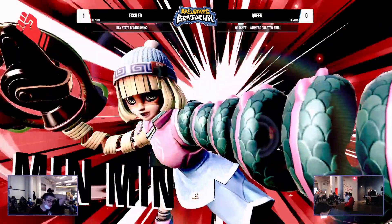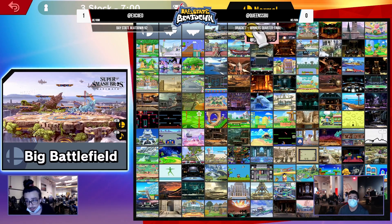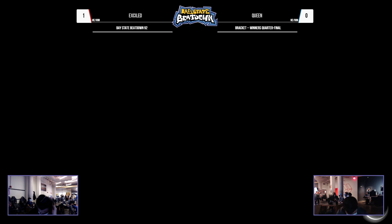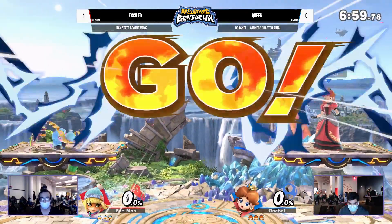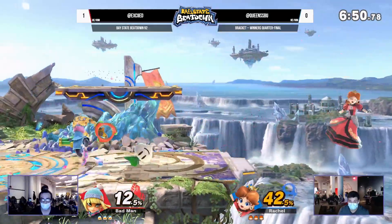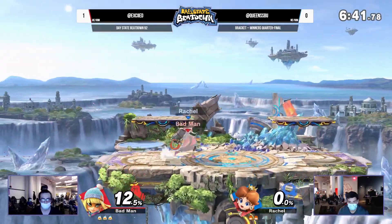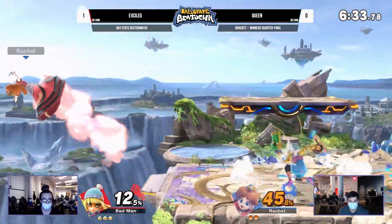I feel like Dylan played the first minute really well — he got a little opening and did his little thing, got him to the ledge. Wasn't quite able to keep the ledge traps going. I know that Dylan is quite good at ledge trapping, but I think he's being a little premature with the turn-up. I would prefer you just hold a turn-up and kind of wait for Exiled to do something. Dylan is on the ledge again, trying to get back versus Min Min is a struggle. He's rolling a lot at the ledge — he's dead. I don't have much to say about that one.